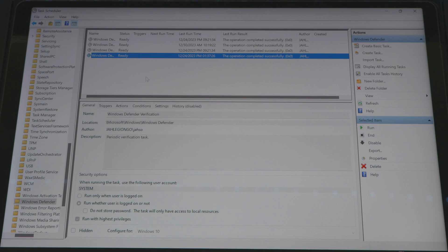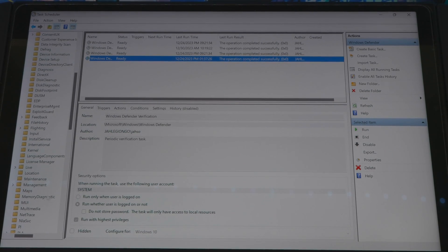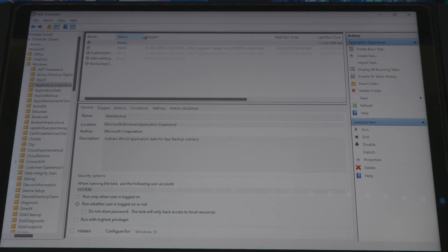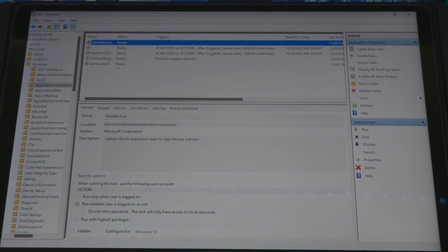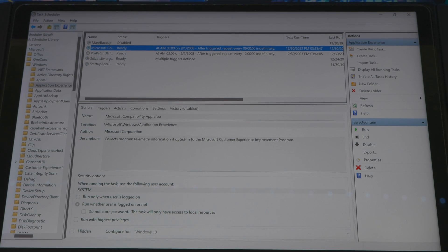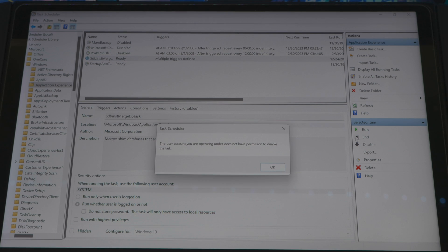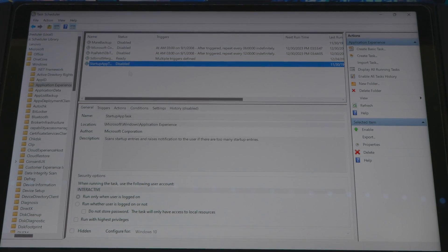One more thing you can do while you're here: scroll up and go to Application Experience and open that. Most of the stuff in here is always running in the background and you don't really need it — you're trying to put all your resources towards your game. You can disable each one, but note you might hit one where you can't disable it; just leave that one.